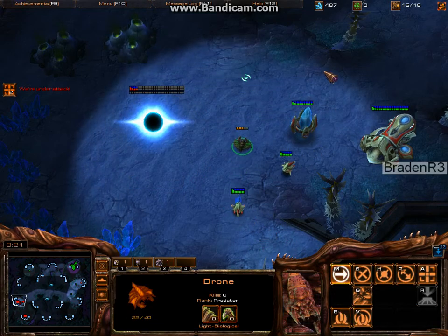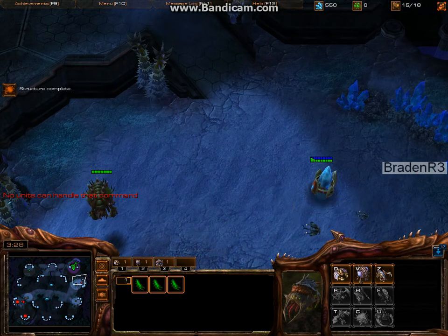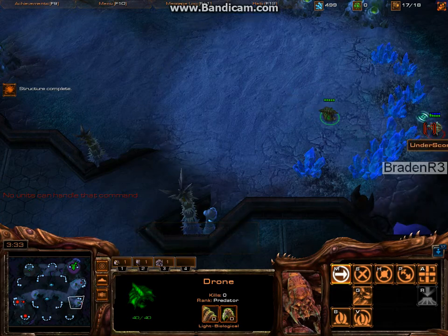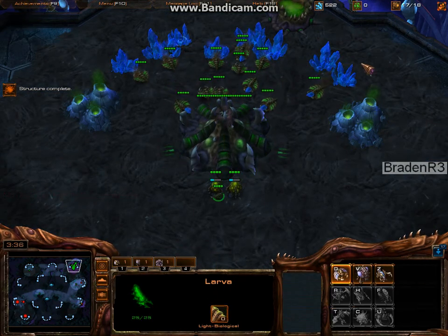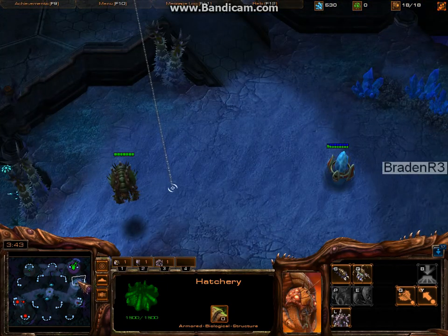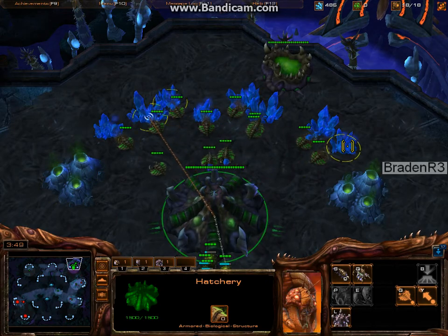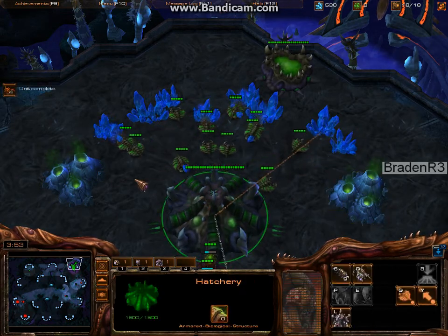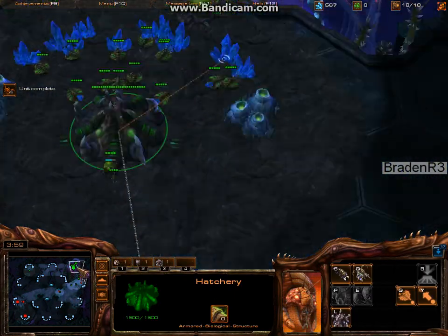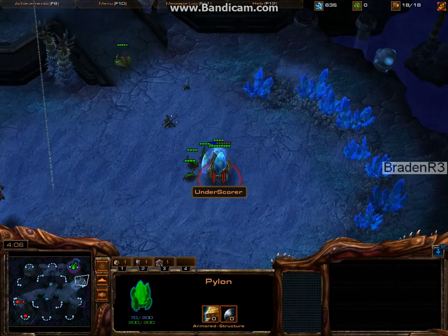Oh god, he already got it up. Oh, there he is. So yeah, then you pretty much just drone a little bit. I forgot my Overlord. This 15 pool gives you fast speed — fast speed lings, of course. It's very effective, I enjoy doing this build. I just learned it and it's won me a couple of games since I started trying it.